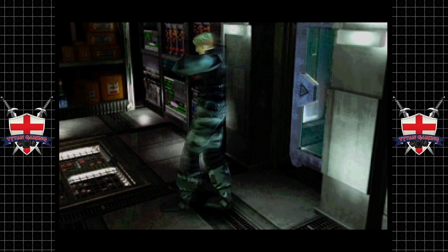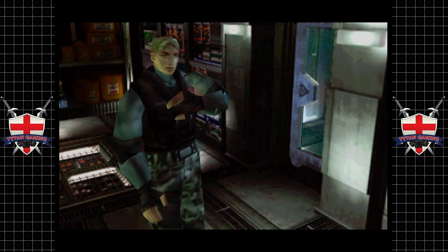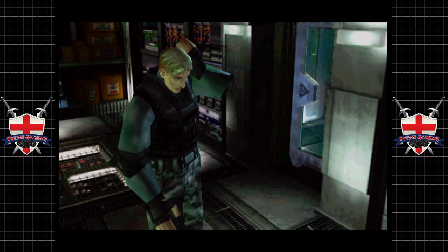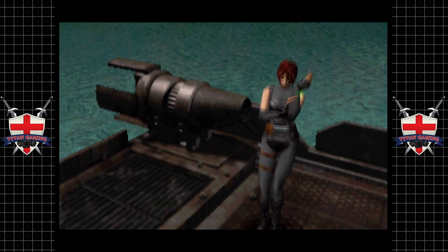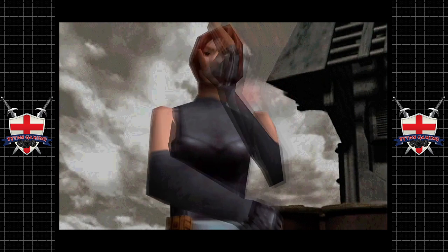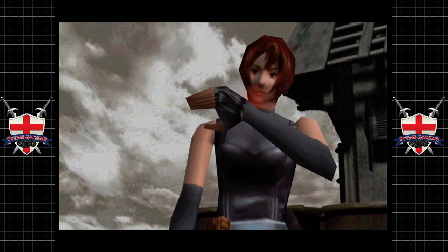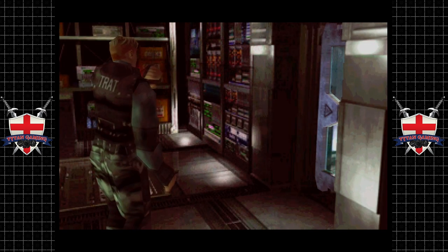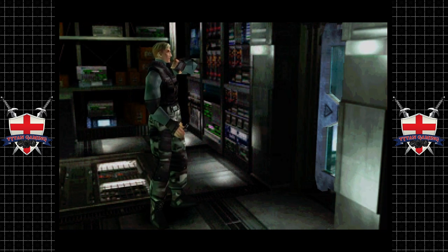Somebody answer me. David? Regina over. This is Regina over. Regina, I'm trapped — I'm at the military facility, I need your help over. Did you swing your precious machete around? Well I guess I can help you out over. Good — I'll put a key in front of the door as a mark. Don't let me down. Over and out.